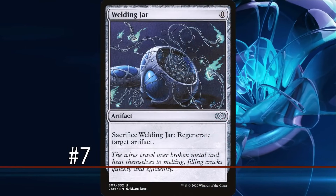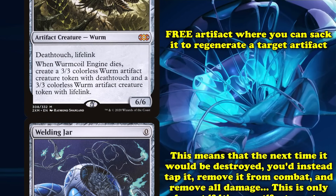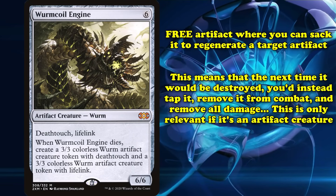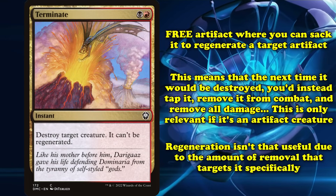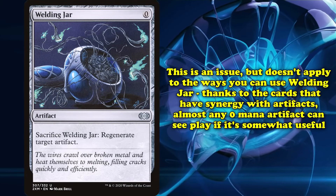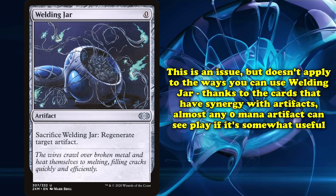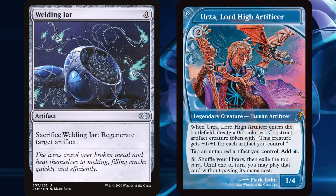At number 7, we have Welding Jar. This is a free artifact with the ability where you can sacrifice it to regenerate target artifact — meaning the next time it would be destroyed that turn, you instead tap it, remove it from combat, and remove all damage from it. Regeneration has been slightly less useful than it may seem, thanks in part to removal spells specifically preventing it from working. However, this doesn't really matter for the applications of Welding Jar. Thanks to cards that synergize with artifacts, almost any 0 mana artifact could see play as long as it has a somewhat useful ability. Welding Jar was one of the better artifacts to play in Urza, Lord High Artificer decks.